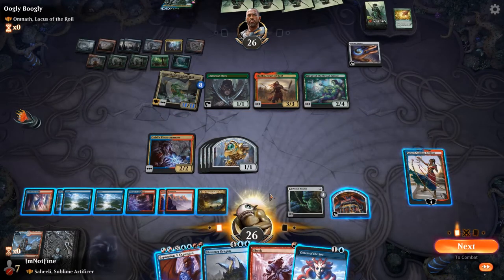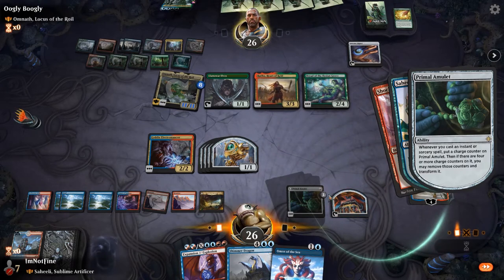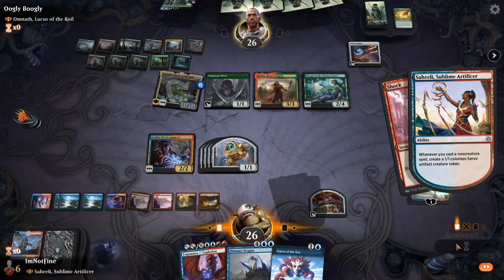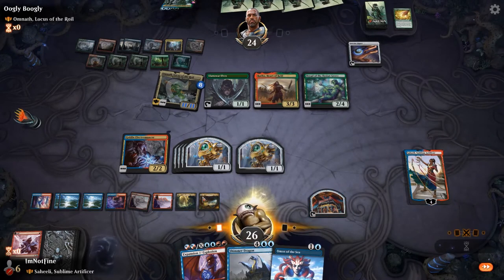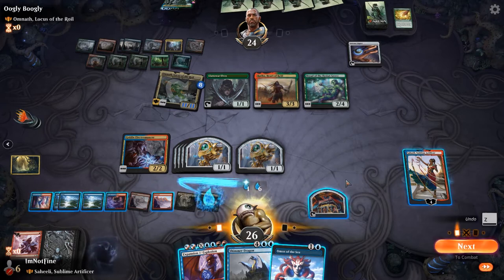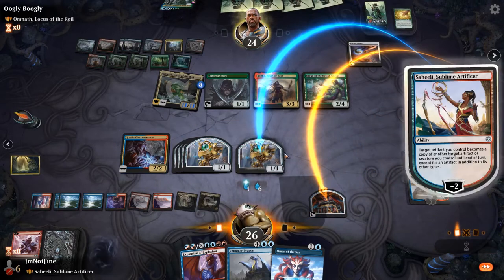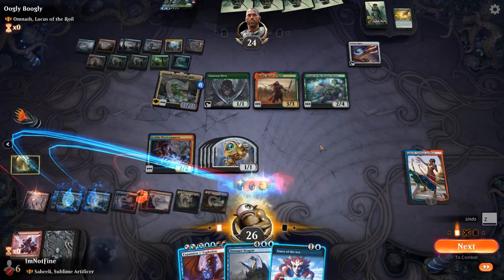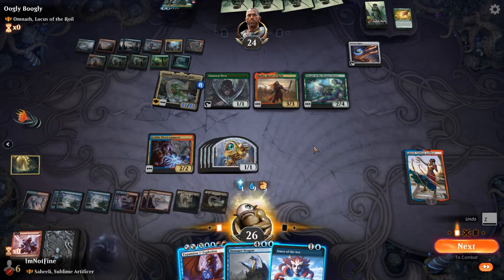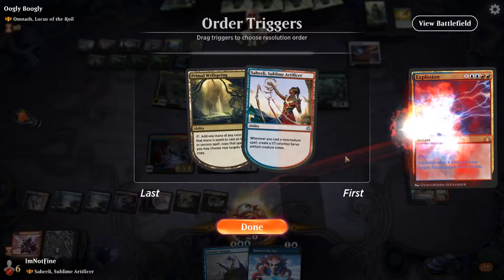Shock, yes. So we transform the Storm the Vault and copy the Expansion/Explosion. Let's count — that's one cost reduction here and the base cost is four, so it's three. That's 12 — that's exactly lethal. Pretty nice.